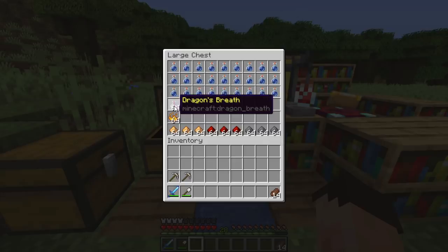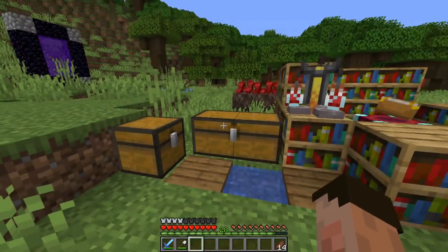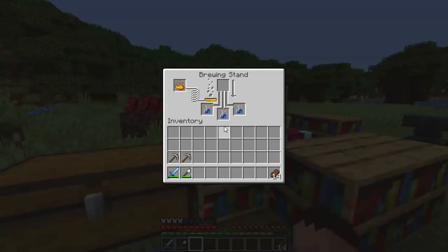Dragon's breath is a bit harder to come by and we'll talk about that in a later episode. My brewing stand is primed and ready with three awkward potions. Remember — always put three awkward potions or three bottles of water in the bottom, because it only takes one ingredient at the top to create three, two, or one potions.